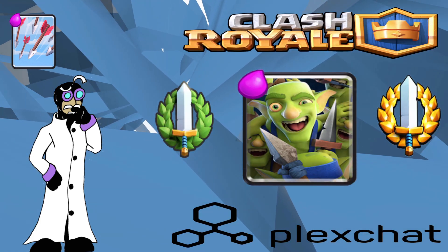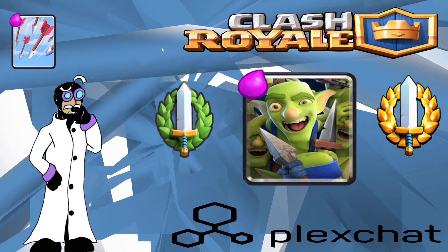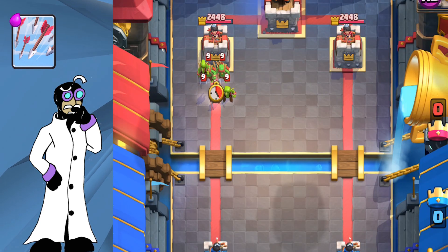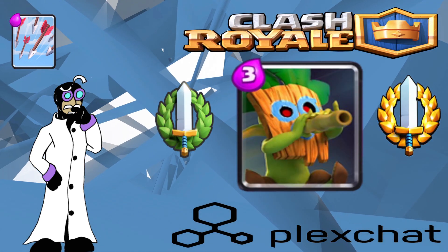Goblin Gang is another even elixir trade at three for three. The Goblin Gang's versatility is what makes it a true danger — leaving the gang alone can cause a serious amount of damage to a tower. You'll want to arrow these whenever possible, assuming they're not paired with a barrel and your only answer is Arrows.